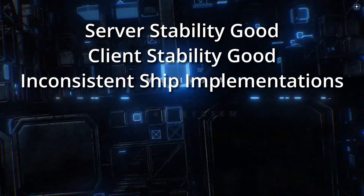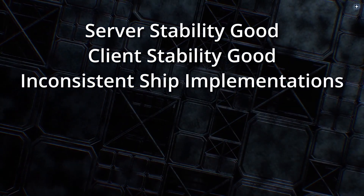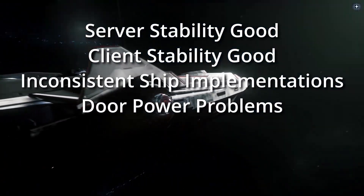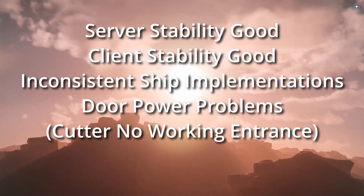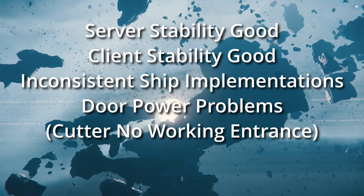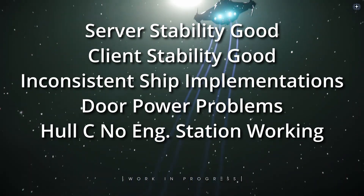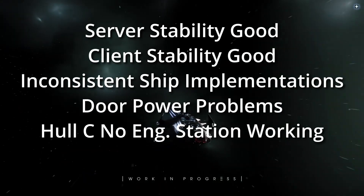However, there were inconsistent implementations between various ships — some working well, some working completely, some working not at all. I had a lot of problems with the power on doors. A lot of doors simply didn't have power and there did not seem to be an obvious way to get those doors having power even once I powered up the rest of the ship. Some doors had power, some didn't, some had some sort of emergency override. As I said, it was completely inconsistent. I also had problems with the Hull C, which was the only large ship I looked at that did not have its engineering implemented yet. So that was a disappointment.